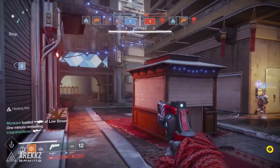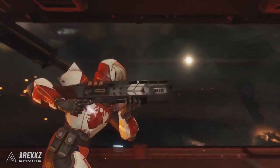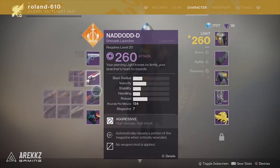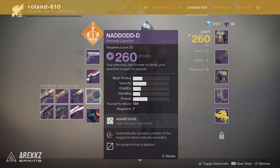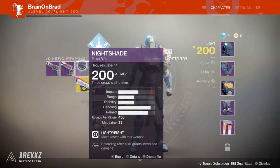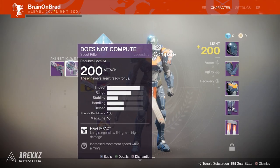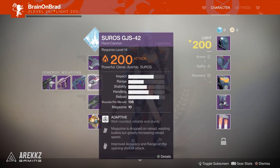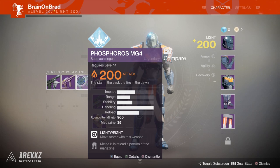First up, what's all this talk of weapon mods? In the gameplay reveal livestream, during the trailer and the ViDoc, we got a very quick glimpse of a guardian's inventory screen. On hovering over a weapon you can see that right at the bottom is a slot with the accompanying text 'no weapon mod is applied.' To be clear, when I was at the hands-on event a few weeks back, our ability to inspect weapons beyond the surface level was disabled — you couldn't hit Y or Triangle to go deeper.